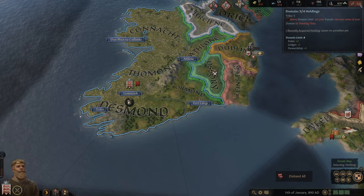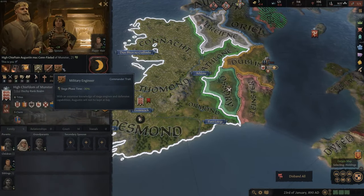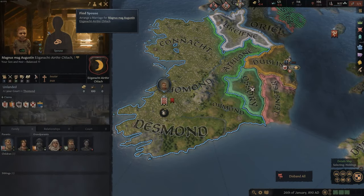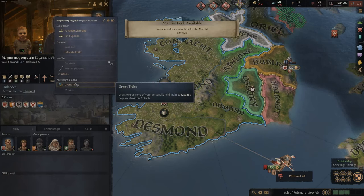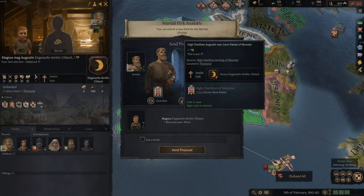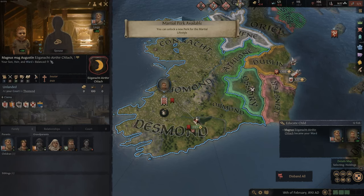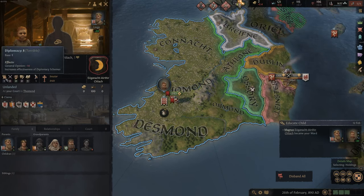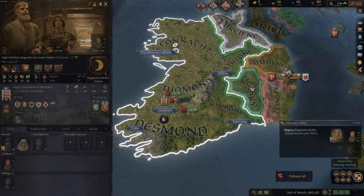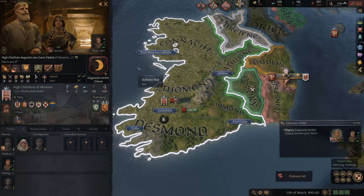We have one too many holdings now, so we need our first vassal. Let's check on my son Magnus - age one, he still needs a guardian. Let's educate him ourselves. He's got traits developing in learning and diplomacy. We are already very full in skills - very good at waging war basically. We've also lost two people there.